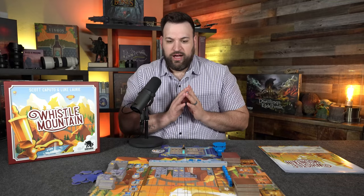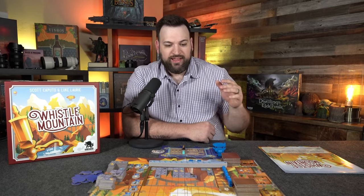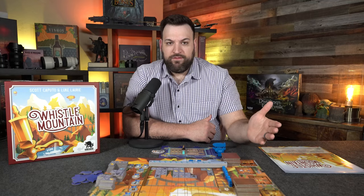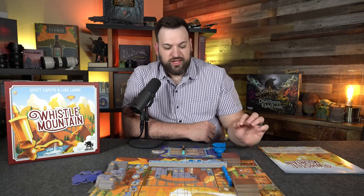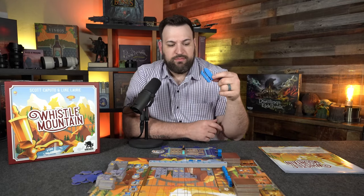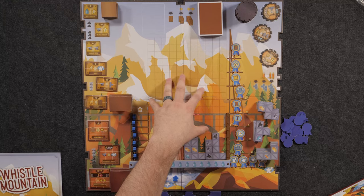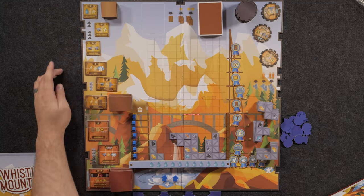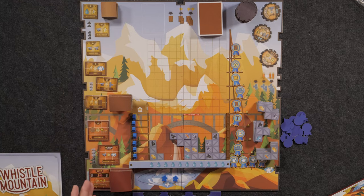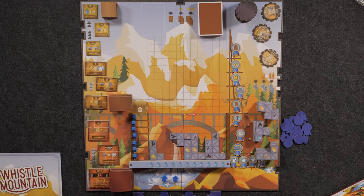There are two different actions you can take: the forge action or the collect action. With the collect action, you take one of your three different types of hot air balloons and place them either on the edge of the board or somewhere on the grid. If you place it on the edge, that's where you'd be purchasing a machine, buying more scaffolding tiles, purchasing upgraded components, or rescuing lost workers.